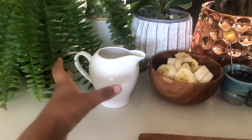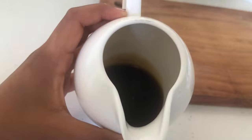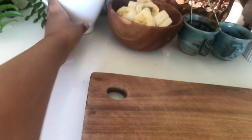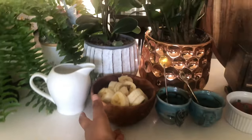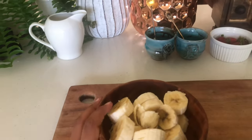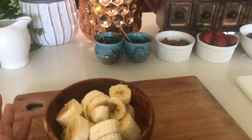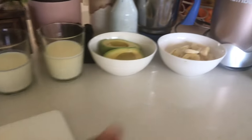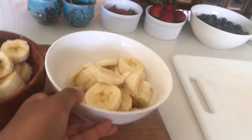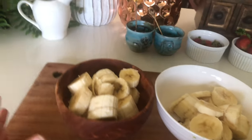We also have syrup here — there is a lot in there. We're just going to share it. We don't want to add too much to make it too sweet. We are also using banana. If you're thinking, where is the other bowl? Well, it's right over here — that is a long way down, there wasn't much space. So you can choose which bowl you want if you're really picky.